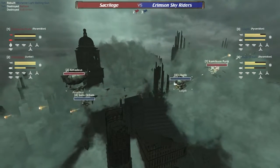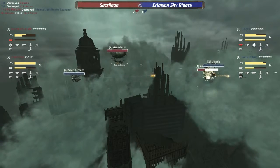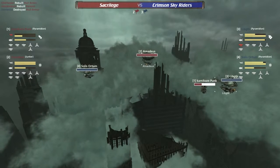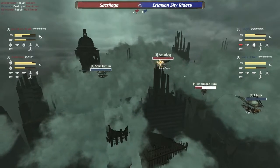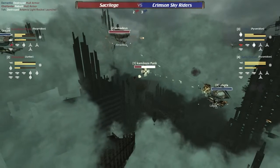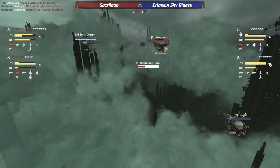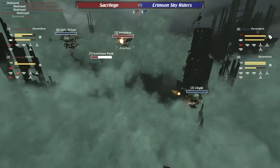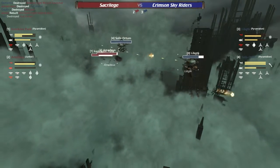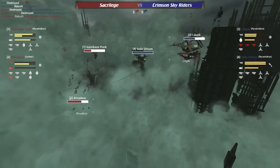Balloon almost down, balloon is down, armor is down — Kamikaze Punk so close to death! Mortar shots coming in, punk gets his armor rebuilt but balloon is still low. Amadeus trying to save his teammate. Armor still down, getting it back up — fantastic job of repairing on the Kamikaze Punk so far. Now it's Lib GTK who's in trouble and Amadeus is after him, but Solace Orton is right on the back of Amadeus. Amadeus has taken a lot of damage — balloon down — so Solace is going for a ram and skirts right past.